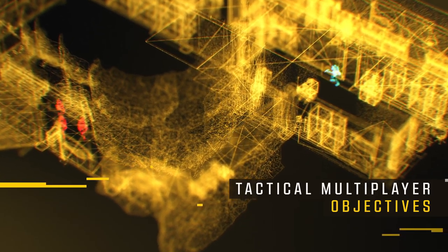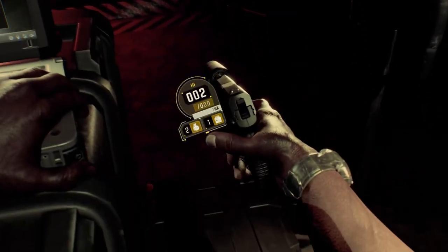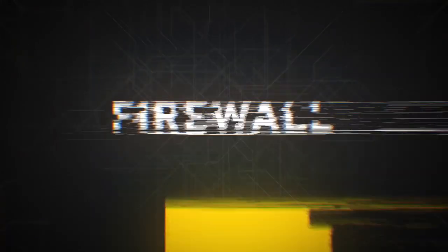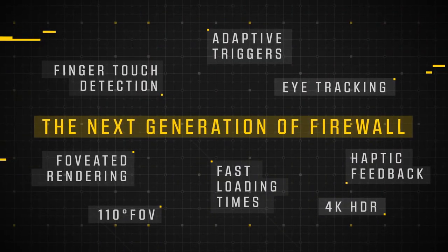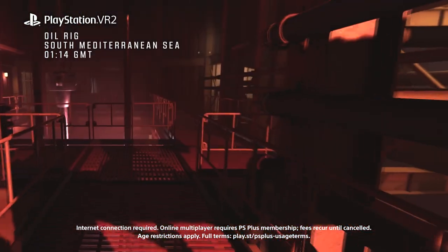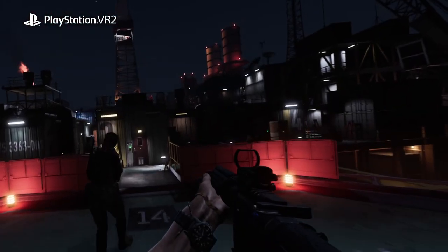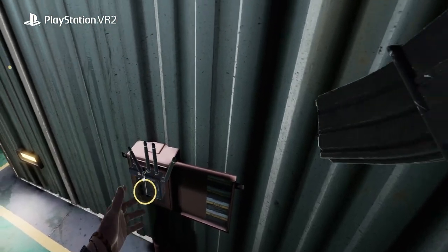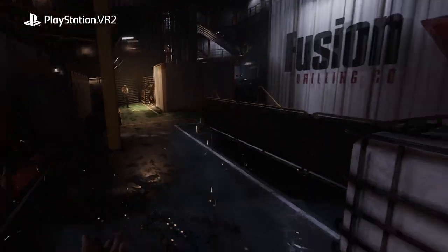This all sounds fairly bad, and it is, but what about the good? You can't go from Firewall Zero Hour — one of the best PSVR1 games — to Ultra without there being some good. Well, Firewall Ultra is one of the nicest looking PSVR2 games out there. You can feel that it is high production value when you put the headset on. From the detailed environments with impressive touches like steam flowing out of grates, flies buzzing around dumpsters, or motes of dust hanging in the air, to the impressively detailed weapon models and beautiful lighting and shadows, Ultra is no slouch in the visual department. Not to mention the core contracts mode is still as addictive as ever, and 7 of the maps returning from Firewall Zero Hour are some of the best maps you'll find in a first-person shooter. There is an amazing game here, being suffocated by all these other issues.